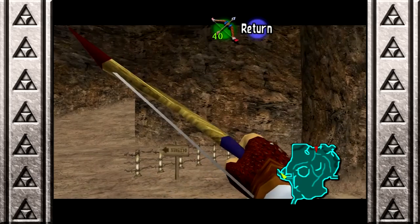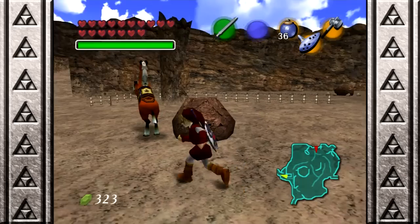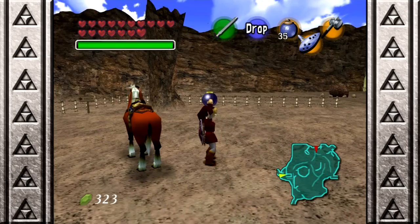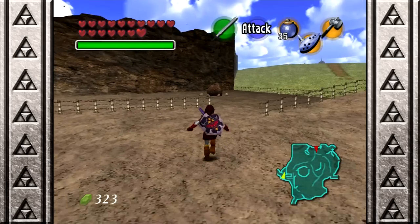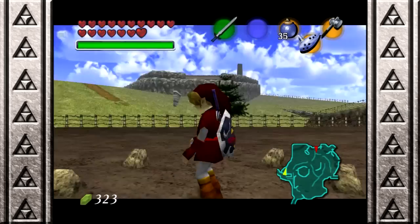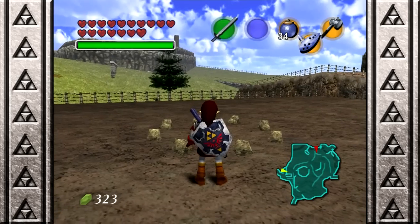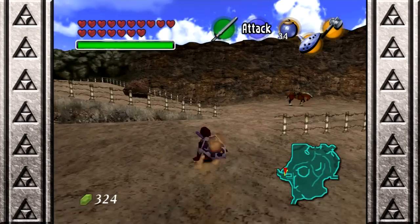Okay, this rock wasn't here as a child. We need to bomb this. Let's check this. I know I can bomb here. Link, you're not supposed to play the Ocarina now — just plant a bomb here. Magic rupees, let's go down! If there's anything here... Still the same thing as before. Alright, let's move on. Oh, this rock here wasn't here either. It's gonna make everything so much easier.